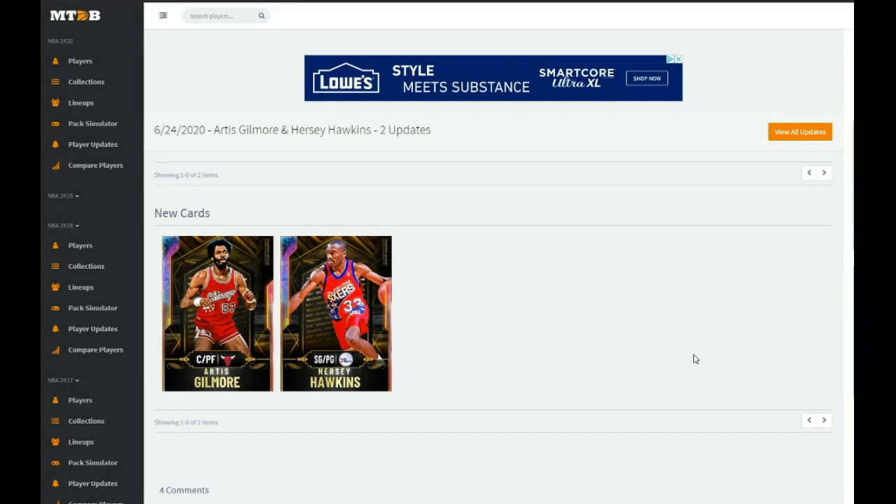What is going on guys, Danny here. Today we have two new cards that NBA 2K added into MyTeam. These are obtainable on Triple Threat offline from the vault — they're not on Triple Threat online. I've seen on Twitter there's a lot of people getting confused about that. I'm very excited for these two cards.